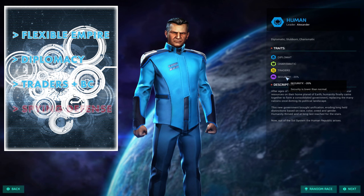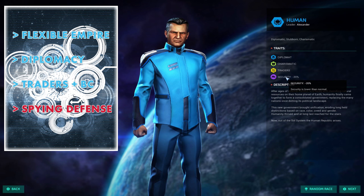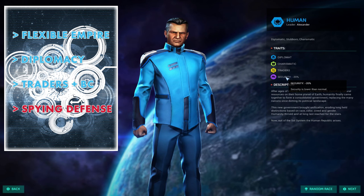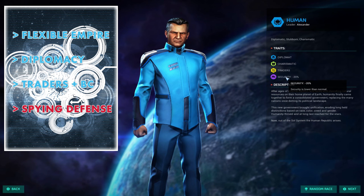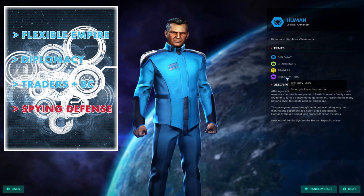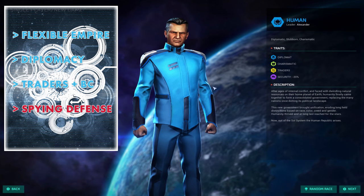Their only disadvantage is a minus 20% to security. So you need to be mindful of where you put your operatives — your spies — and you primarily want to put them on counterintelligence on your key worlds to make sure you're not being preyed upon by other empires.